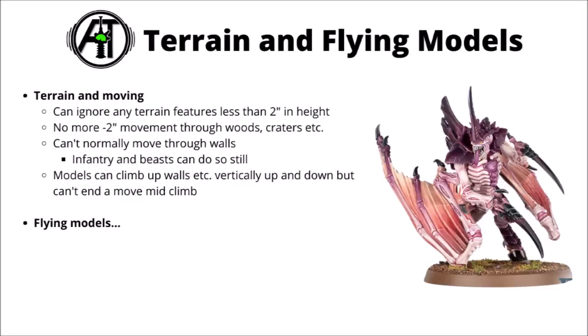One of the rules is that you can ignore any terrain feature less than 2 inches in height for movement, so tanks can rumble across low barricades without any problem. Most mounted, vehicle, and monster-type units can't move through ruin walls still, but infantry and beasts still can. For most terrain pieces, if you want to climb up things greater than 2 inches in height, you need to measure the vertical distance — measure from the model's base to the edge of the ruin, then the distance to climb up, then across. You can't end a move halfway up a wall.